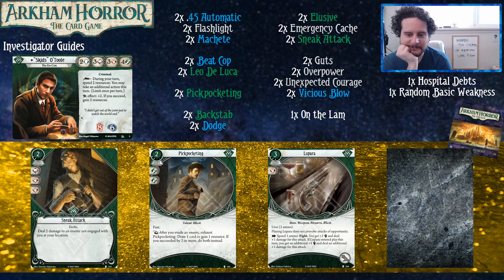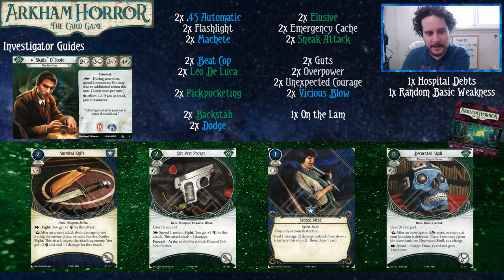Lupara is one of my favorite upgraded green cards. Sometimes you run out of bullets or don't have a weapon to fight someone big, and then suddenly you had a shotgun in your bloomers the whole time. And then what are they going to do? Take three damage? Yes — that's what's going to happen to them. Then they're gone.